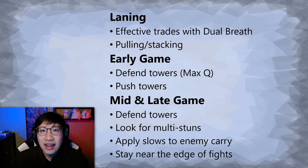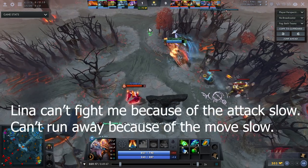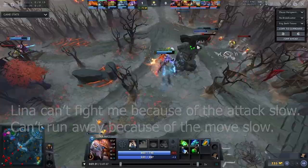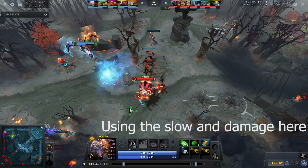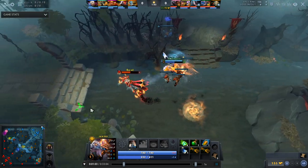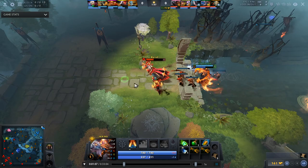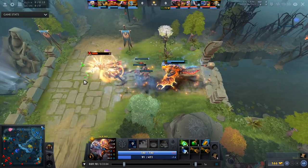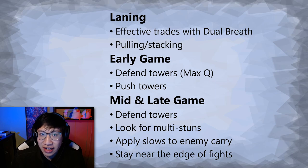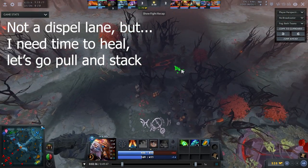With those characteristics in mind, let's lay out a very general game plan for Jakiro. In the laning stage, you want to look for effective trades with Dual Breath and some free harass from Liquid Fire. A big mistake I see from many Jakiro players is they just throw out Dual Breath for damage, but that's really bad. Dual Breath actually sucks at level 1 in terms of damage for the mana cost. However, the AoE means you can hit multiple heroes and it has a move speed slow and attack speed slow attached — so if you trade right clicks while the enemy is affected by Dual Breath, you get effective trades.